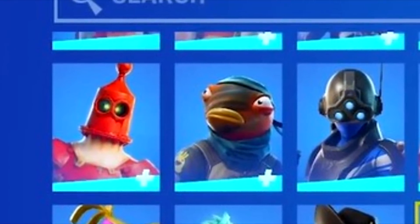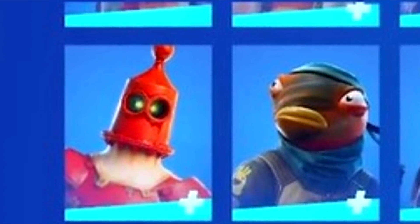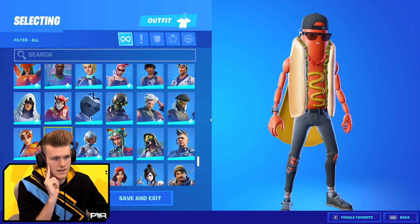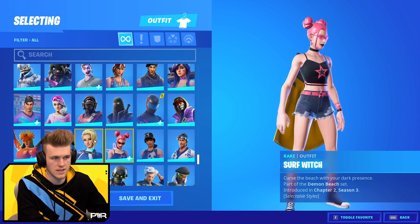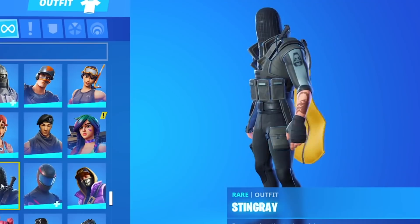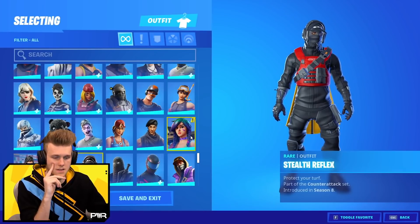No way — he's got the Trench Trawler. I actually don't know anyone else with that skin. I always wear it in the lobby and people ask what it is. It hasn't been out in like 250 days and hardly anyone got it. He's got some meme skins — the Hot Dog skin, the Apple skin from the cup, Swift, Sushi Master, Surf Witch, Surf Rider, Sunbird. He's got some sweaty skins too, like the Stingray — I don't ever see that in game. He's got the Stealth Reflex, a pretty rare exclusive skin.